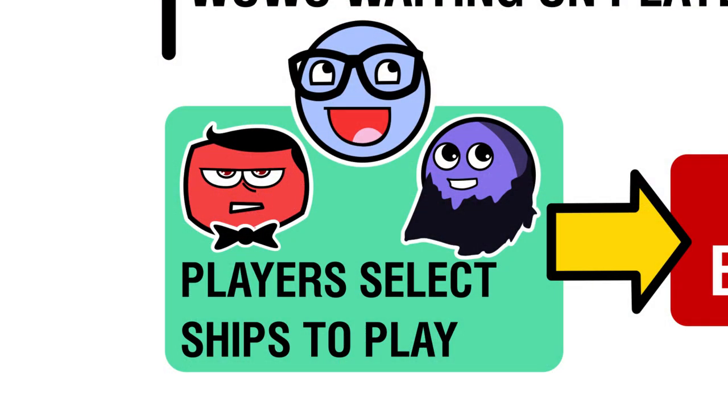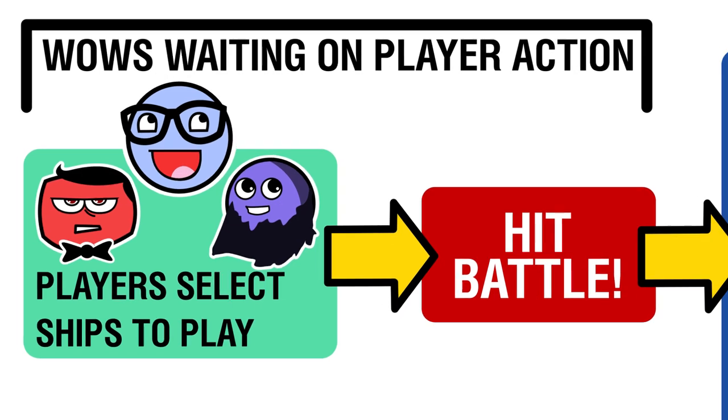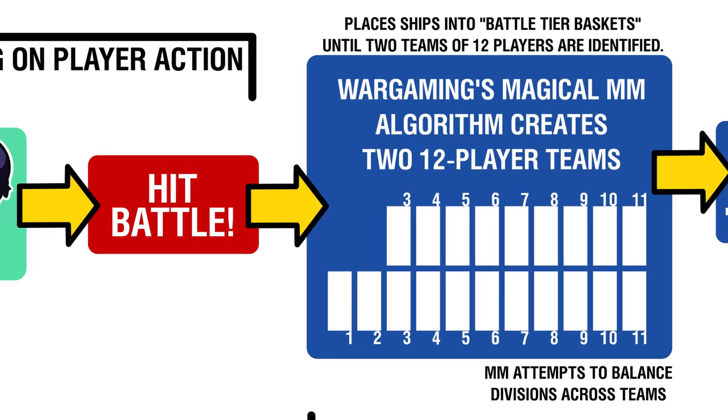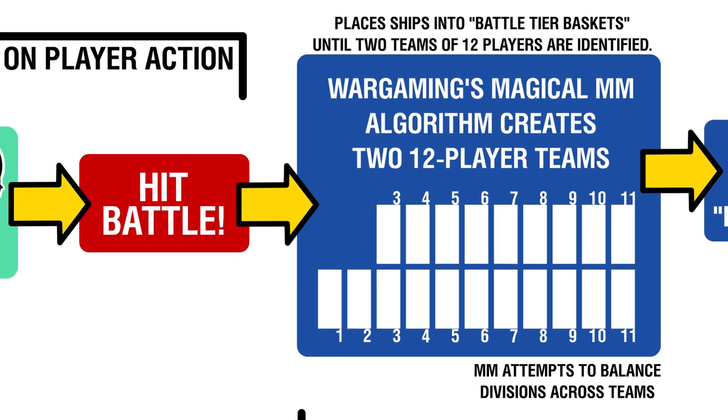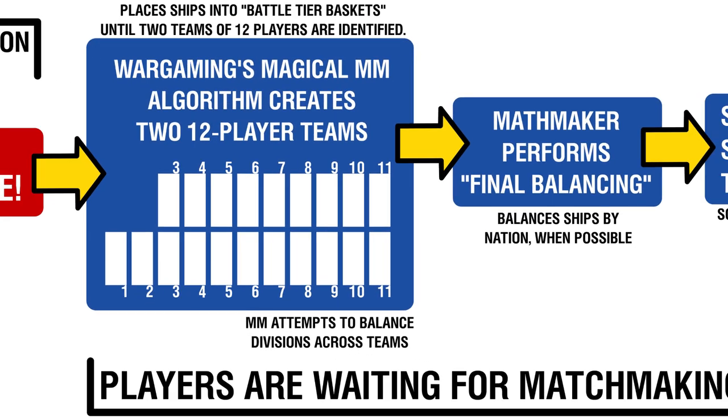In the most basic terms, these are the steps for matchmaking: you assemble your division of friends or not, and you hit the battle button. Your ship is then placed into what Wargaming calls a battle tier basket, which are essentially just groups of ships that could fight one another based on tier restrictions. The system does not consider a ship's modules, mounted upgrades, consumables, or commander skills — only the ship's type and its tier are taken into account.